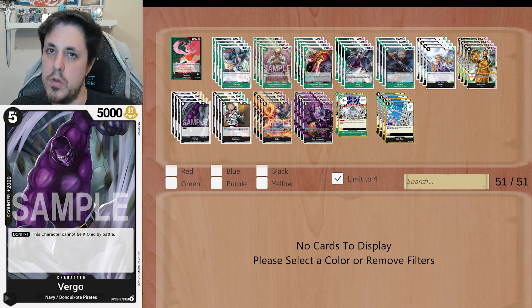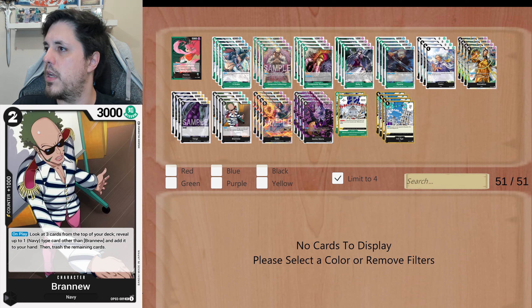4 Brand News. Obviously, because you're gonna be able to search for Navy cards — you can search for the Virgos, the Borsalinos, the Tsurus, and the Ice Age event card that we have in this deck. It's also gonna help you trash cards so that you can recover them with Moria, etc. It just combos really well with this deck. So we have this searcher too.